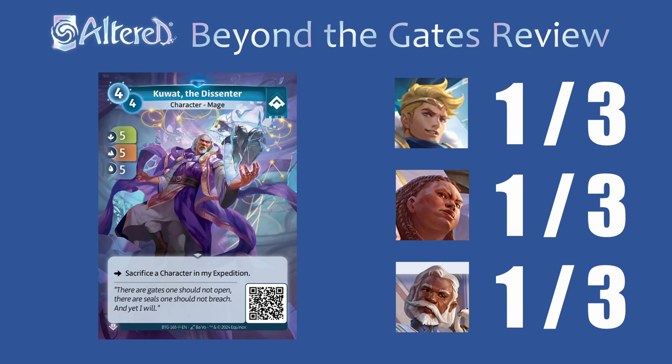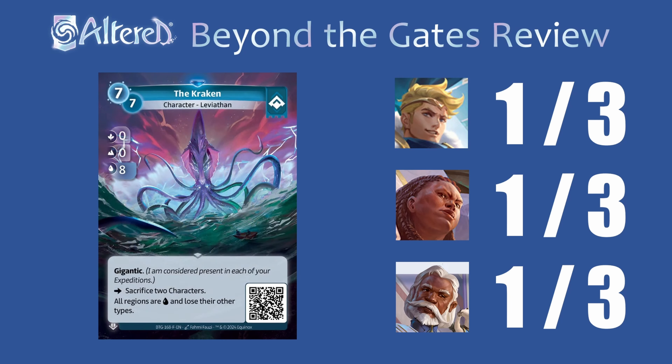Kuat — pretty underwhelming. If you sacrifice a 1-1-1 character you're essentially only getting plus 4 in each of the stats, which is very average for a four-drop, and you have to sacrifice a character in that card's expedition. I think this is super weak. The Kraken makes you sacrifice two characters — it could be pretty cool to finish a game out, but I think that removal is so common in Altered and it's often four cost or less, so this is just way too risky to ever play. I don't think anyone will be running it.